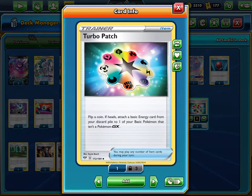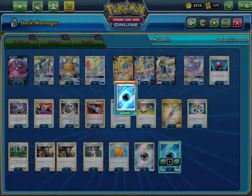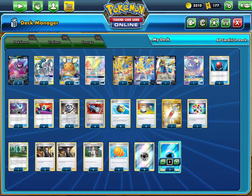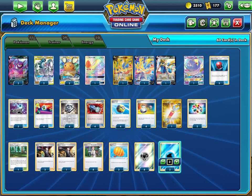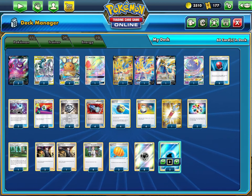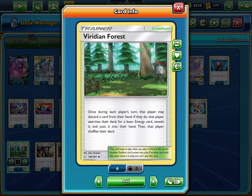Two Turbo Patch — even though it's a coin flip, it's still really good. You might get Crushing Hammer heads from your opponent, but if you get a Turbo Patch heads you can attach it to Zacian, then Energy Switch it back to ADP, giving you an attachment back so you can go Ultimate Ray. That's another reason Turbo Patch is good.